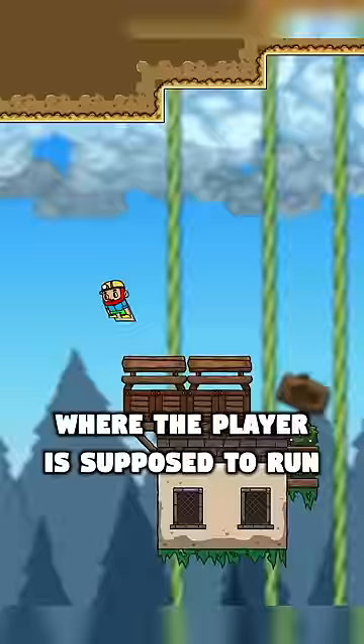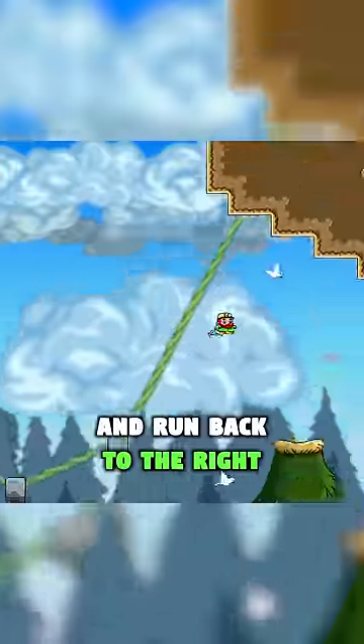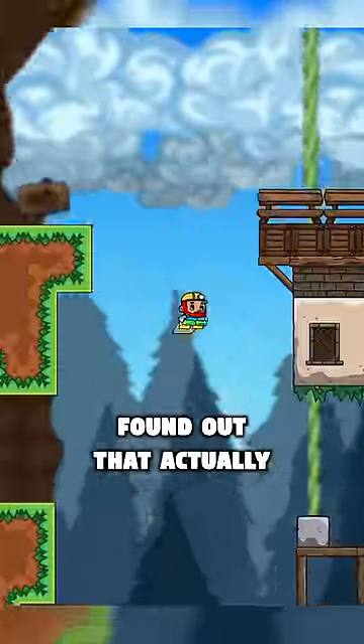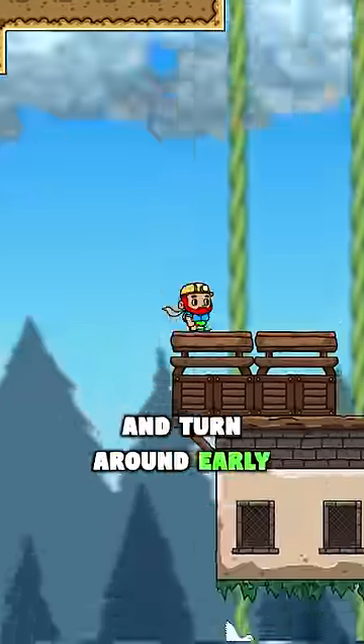Like in the third area of the game, where the player is supposed to run all the way to the left, turn around by jumping off this power wall, and run back to the right. But a speedrunner named Turna found out that actually no, you don't have to do any of that, because with a pixel perfect jump you can hit this roof and turn around early.